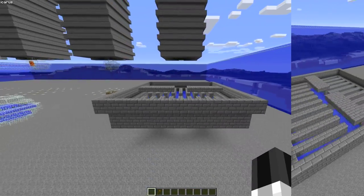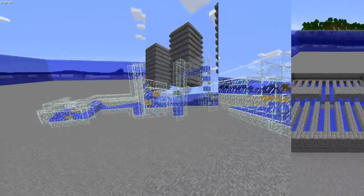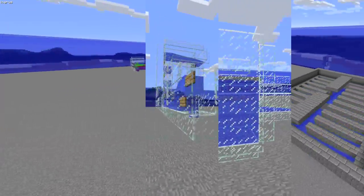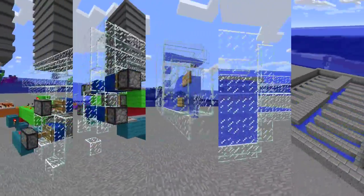So again, part one shows how to make the dark rooms. Part two shows how to make the separator. Part three is the transport piping for tall mobs. Part four is the crushing mechanism. And part five is the automation.